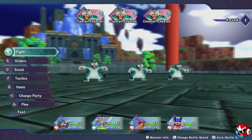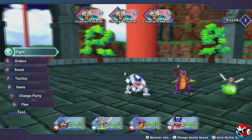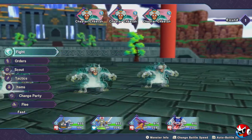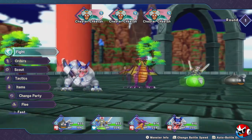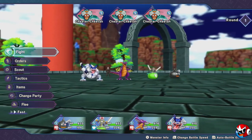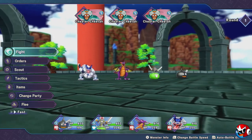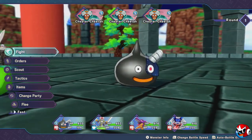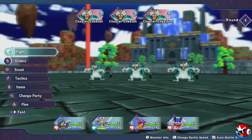I have been grinding for probably six or seven hours just grinding eggs and have not found the monsters I need. There are three different monsters I need for three different X- or S-rank monsters. It's been a nightmare to say the least, but I've found what I believe to be the quickest way to hunt eggs.